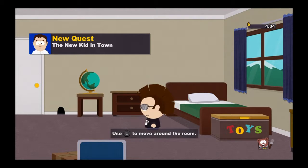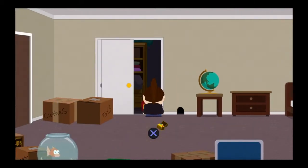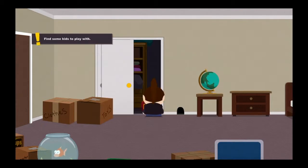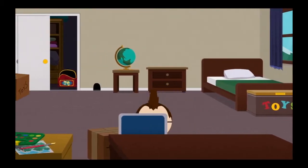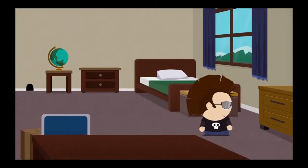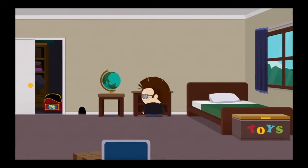This is my room. You get a new quest — 'New Kid in Town' — you gotta go outside. Let's see what's in the closet: some stuff, some cash, baseball cards. There's a little trunk that you can hide your stuff in. I didn't realize you could do this for a while when I first started playing. If you don't want to sell anything but have too much to carry, you can just stuff it in there.